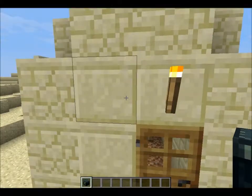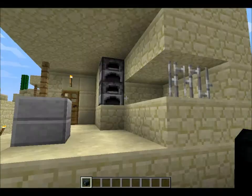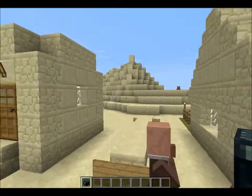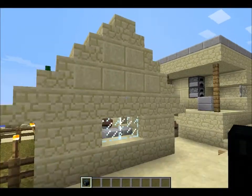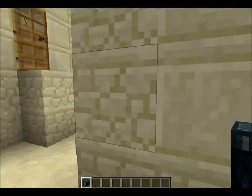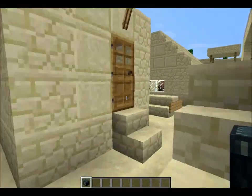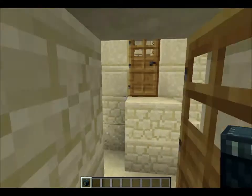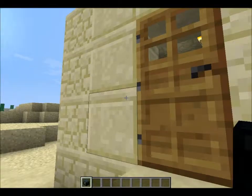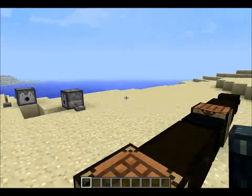The first update I'll be showing you is biome villages. Now different biomes get different themed villages made out of different blocks. This is a desert biome and this one is made out of sandstone, so that's a pretty good update actually.